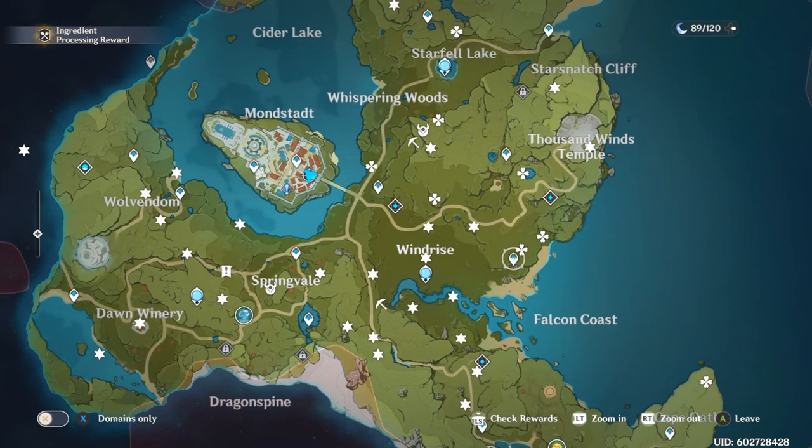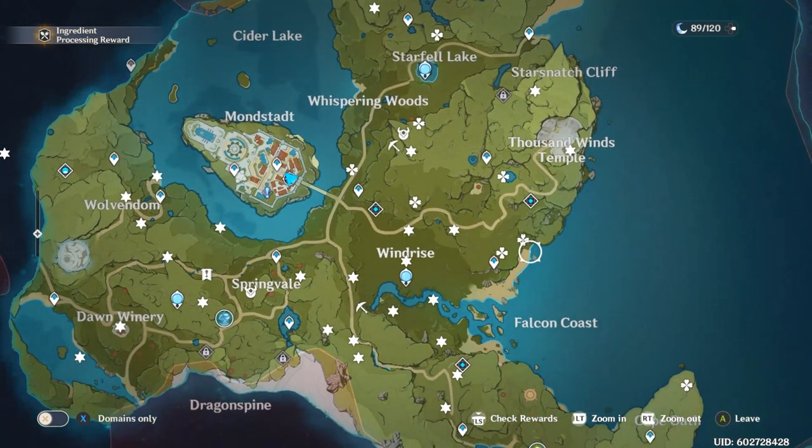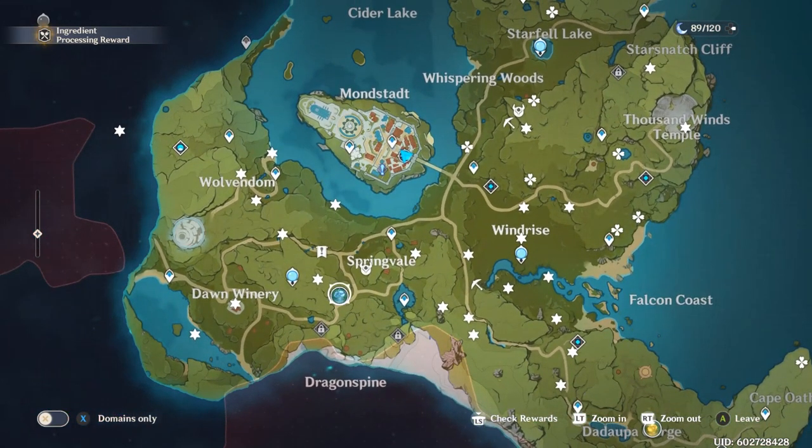Another chest farm route starts at the bottom right-hand side of the map — you go up, over, and back. That's also a really good chest farm. As you're farming chests, you also want to look for your ley lines, which is where things get particularly important.